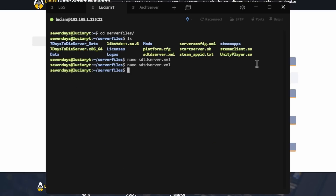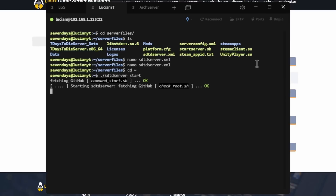To start the server, go back to the main directory and run: ./sdtd-server start, then hit Enter. This will boot up our server.